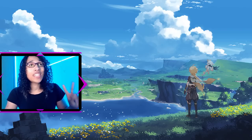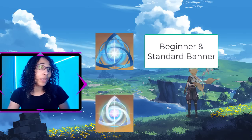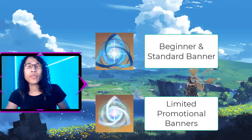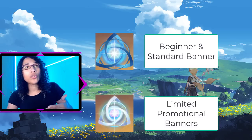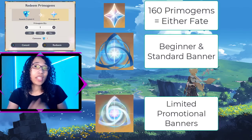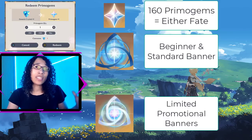The first thing to establish is that there are two types of gacha currencies: acquaint fates and intertwined fates, which can be used for wishing for characters and weapons. Acquaint fates are the gacha currency used on the beginner and standard banner, and intertwined fates are the gacha currency used on the limited promotional character banners and weapon banners. There are multiple ways to acquire these fates in game; however, for free-to-play players these summoning resources are somewhat sparse. The paid currency in Genshin Impact is known as Genesis Crystals, which can be transformed into primogems to buy acquaint and intertwined fates — you can buy either of these fates for 160 primogems each.